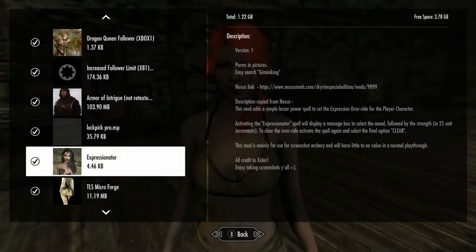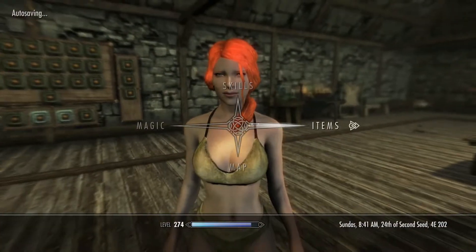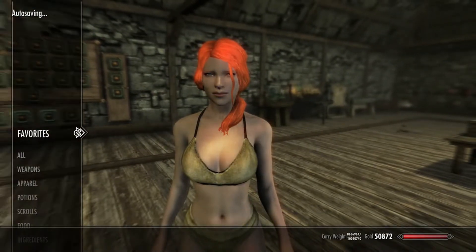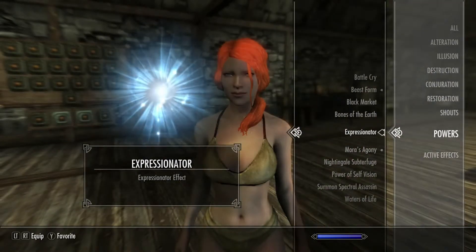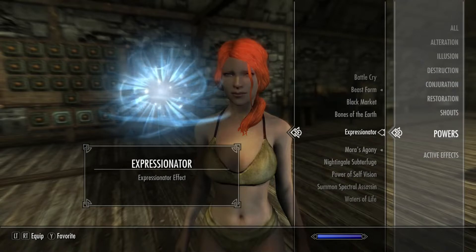Alright guys, I decided to look at this mod finally — it's been a while. I just wanted to check it out because it's a pretty interesting mod and I like expressions for my character, so why not. To get this you just have to do a spell — it does what you think. You can already see that smile I was testing out earlier. There's the Expressionator spell and the powers — you just get it when you start the game.